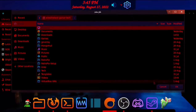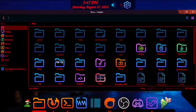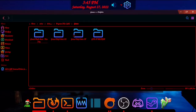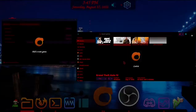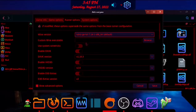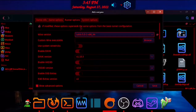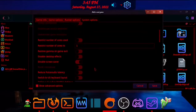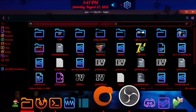Then you go to your Wine directory. Go to Home, go to Wine, go to Drive C, go to Program Files, X86, go to the GTA 4 folder, and then copy the path at the top and paste it. Then you're going to want to select Lutris 5.52 as the runner.